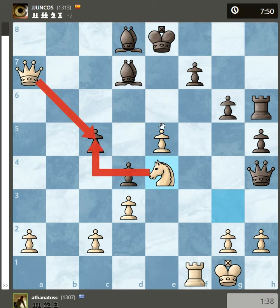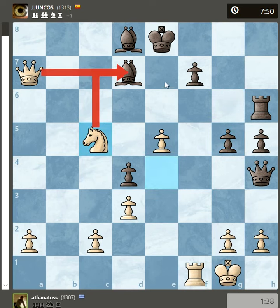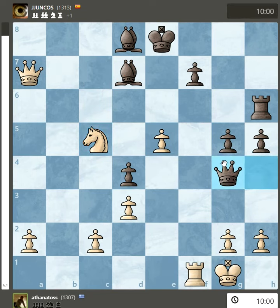If he tries to... he has to block, and knight takes. If black has to support the bishop, the queen has to move down.